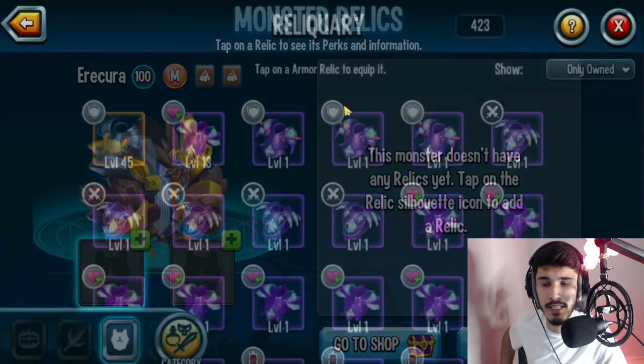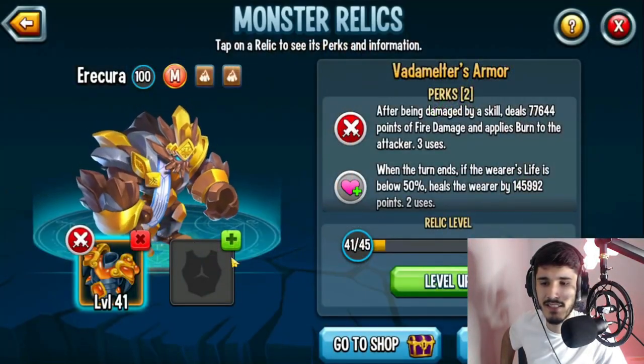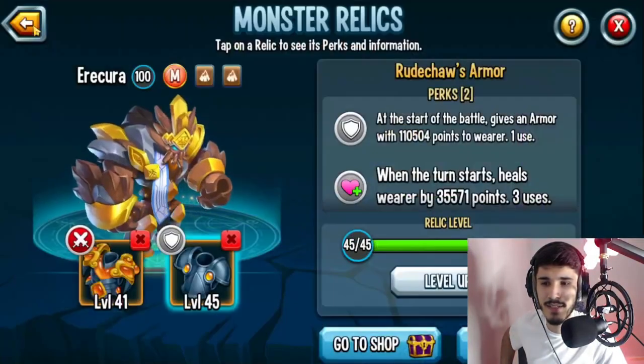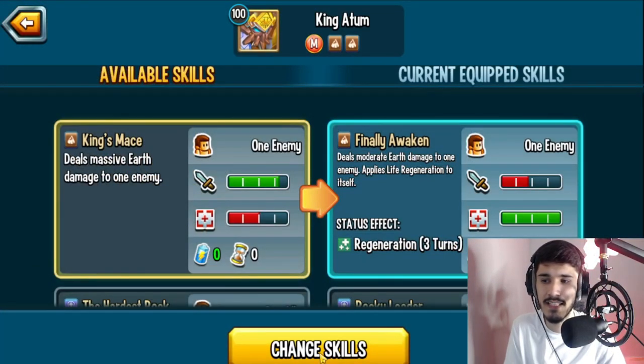You guys can also check out the speed and strength. Let's take a look at the relics — oh, double armor, I like this. You can give him Vada Melter, or you can also do like Reach as armor or something. Let's take a look at the skills here: massive earth damage to one enemy.